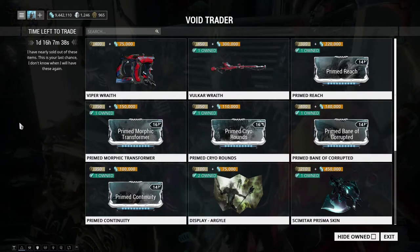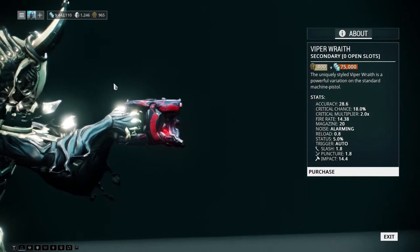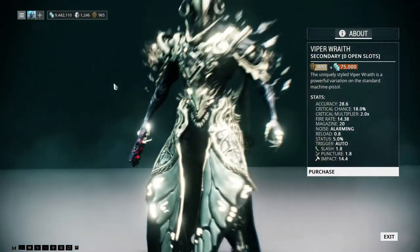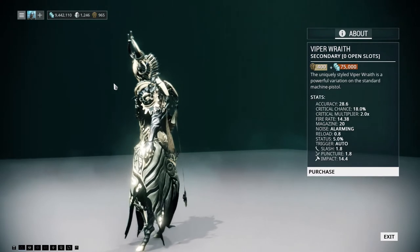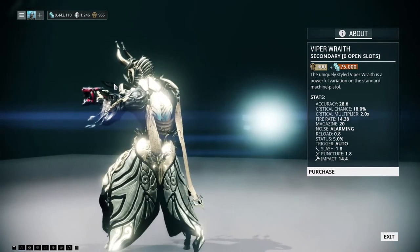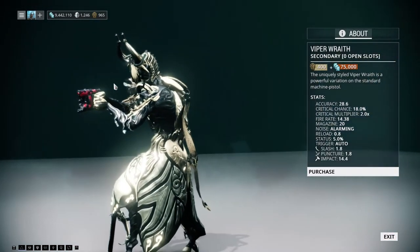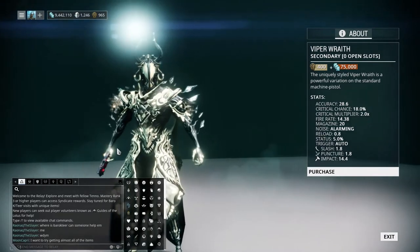Right off the bat we have the Viper Wraith, and this is kind of confusing at first because when I looked I thought these were the Twin Viper Wraiths. But yeah, it's kind of strange that they would release a single version of the Viper Wraith. The Twin Viper Wraiths were previously an event weapon and then later made available through invasions. I'm actually curious and I want to see how they compare to the Twin Vipers.